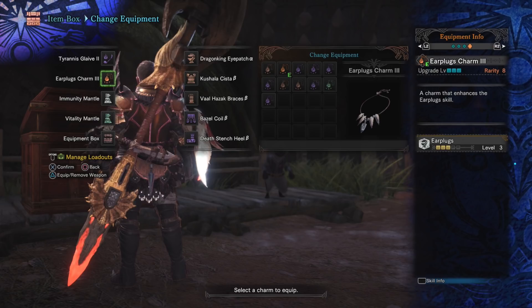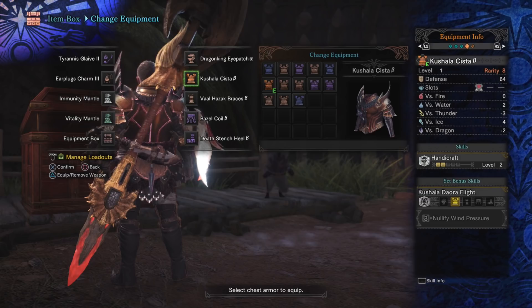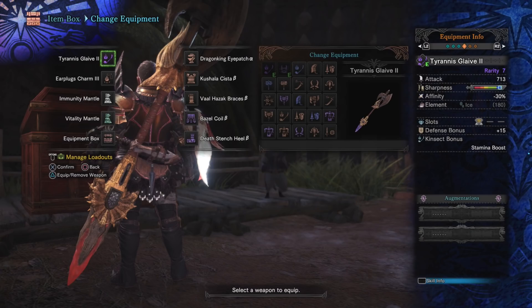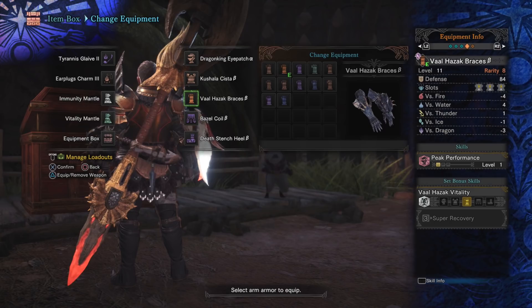Of course we have the Dragon King Eyepatch for Weakness Exploit — super op. Then we have the Kushala System B and the Death Stench Heel B, picking up those two pieces to have four Handicraft. On the Tyrannous Glaive that puts us at just a little bit of white sharpness. Val Hazak Bracers Beta — not for Peak Performance but because it has three level-one decoration slots. And the Basal Coil Beta for two points of Earplugs.